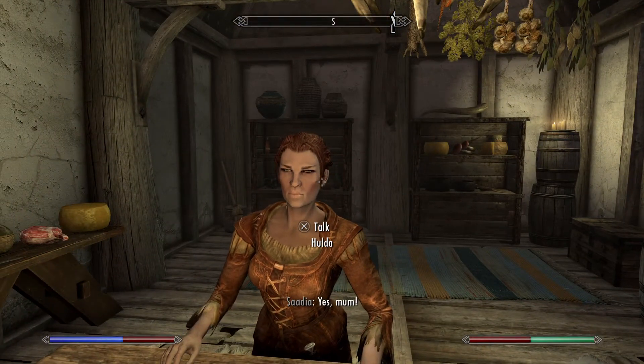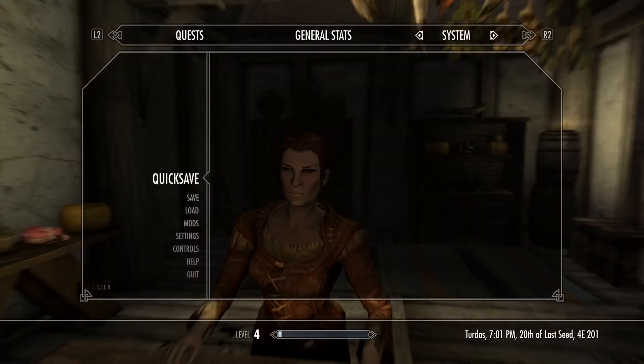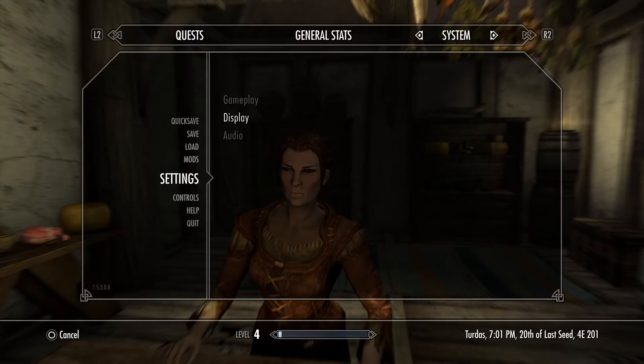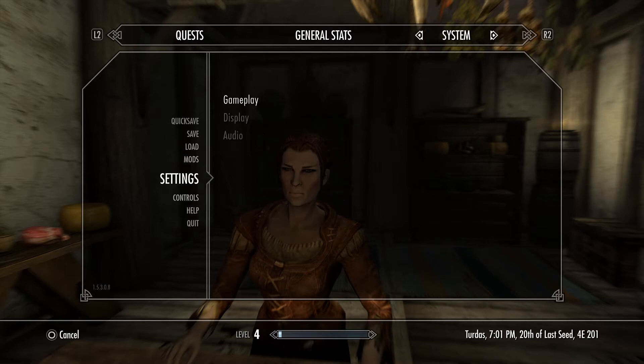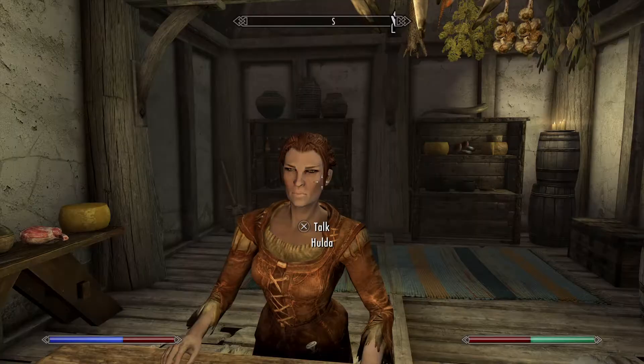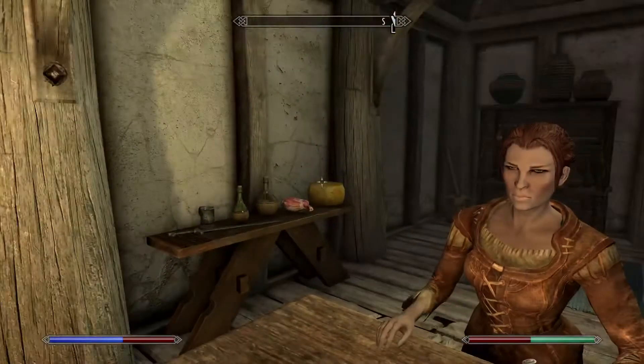The second thing I want to tell you is that if you go to Settings, like I said earlier, you can deactivate Survival Mode at any point in time — anytime you want — and it'll turn it off or on depending on what you choose.